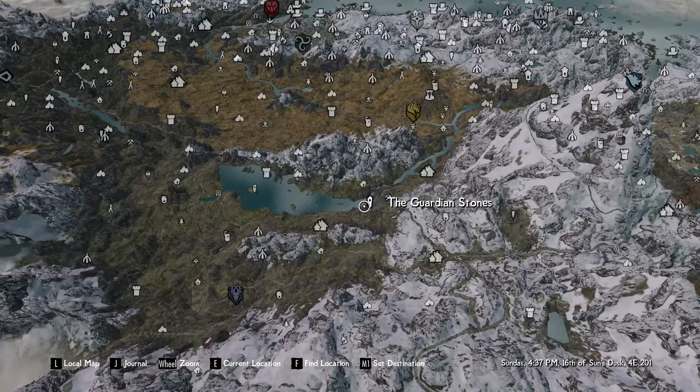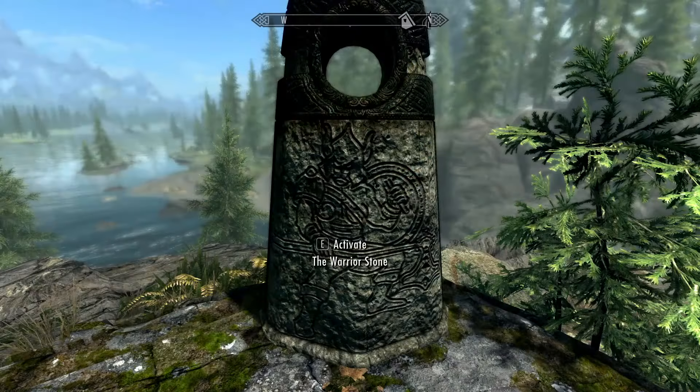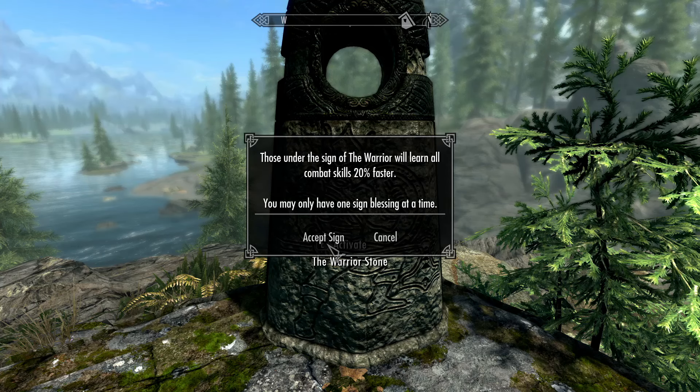Before we begin, make sure you head on over to the guardian stones and activate the warrior stone for an additional 20% XP when levelling your block.